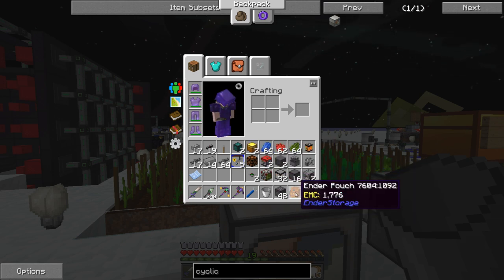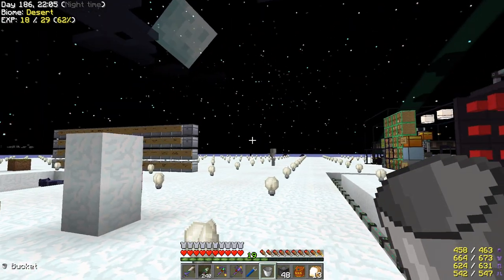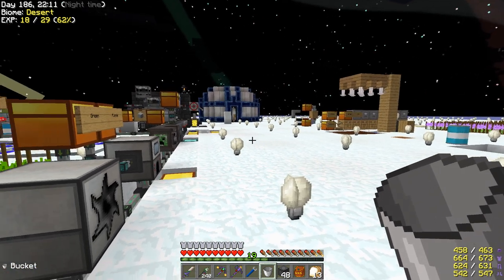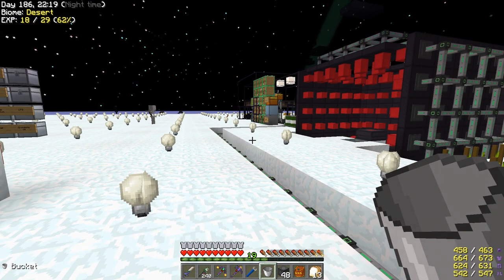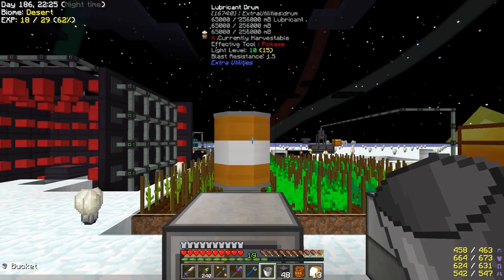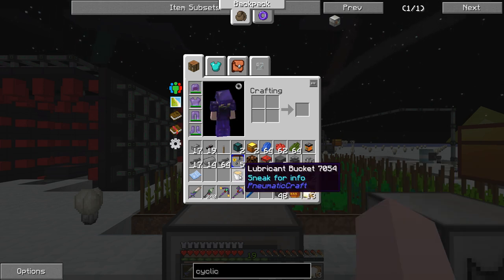The advantage to using an ender pouch rather than something like a golden bag of holding, knapsack, or any other bag you carry on you: as you move across the map, all your stuff moves with you and creates extra lag. When it's in an ender chest with an ender pouch connected, you don't create extra lag - it's in the chest. So we've got one bucket of lubricant.